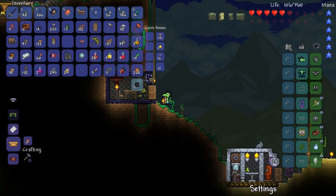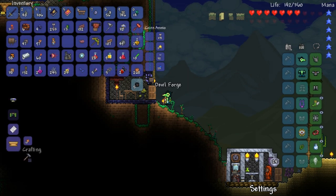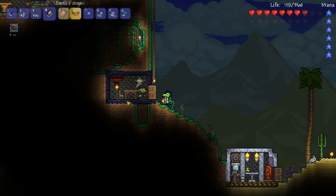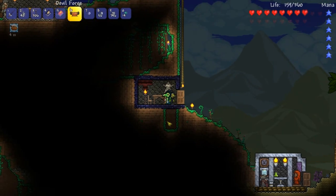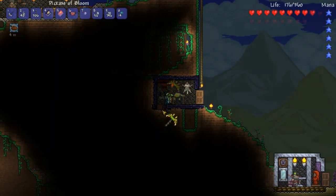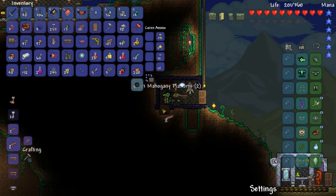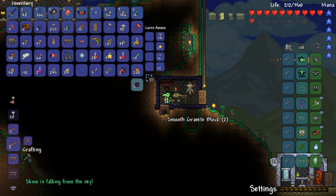Alright, she just told me to create the Devil Forge. If she says it's okay, it has to be good, right? I'll just create this and I guess I can place it in her basement — that's what she told me to do. Let me make her basement a little bit better here. There we go.